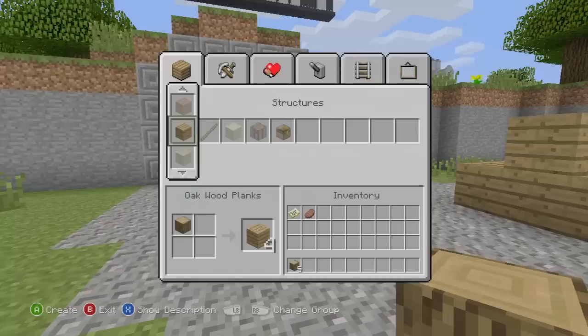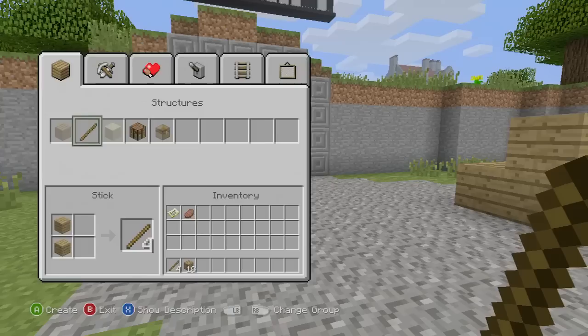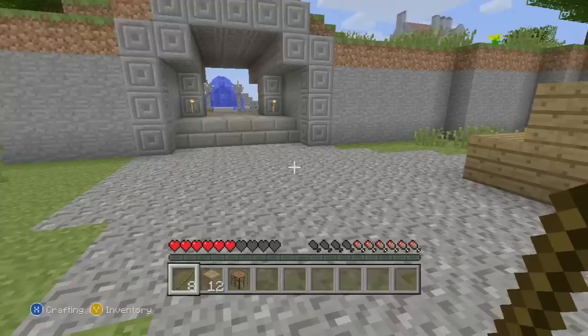The new things that have been added are horses and horse armour, which is great. Also wither monsters - there's new mobs. There's also hardened clay, which is awesome. There's stained clay, block of coal, hay bale, activator rail, block of redstone, daylight sensor, dropper, and hopper.